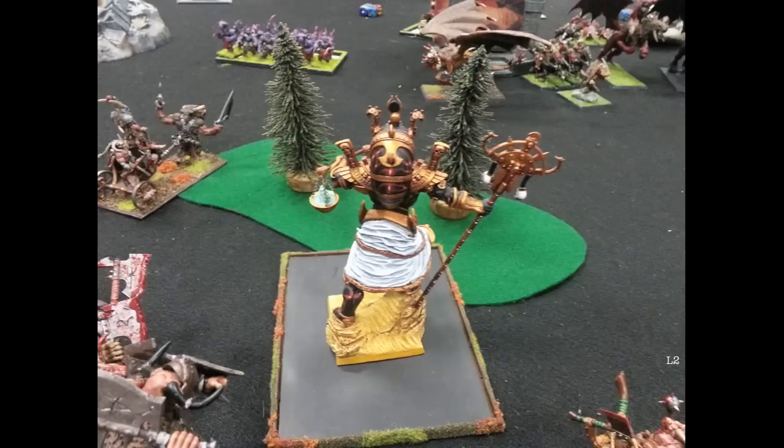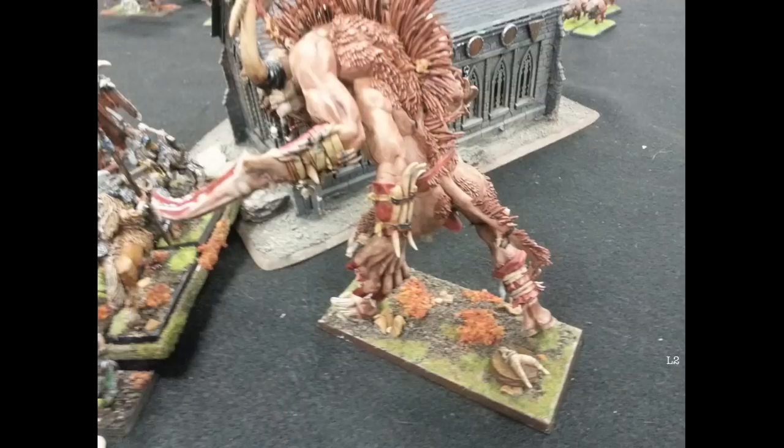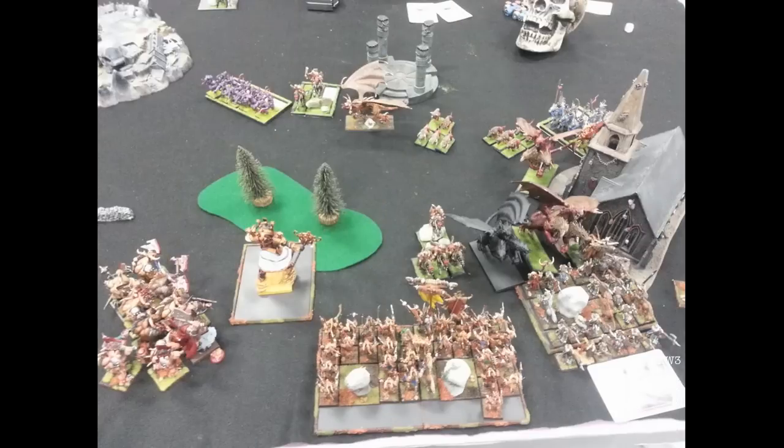The Hell Cannon shoots and misfires — all four of the chaos handlers die. And the Cygor goes to throw a rock and drops it on his own head, causing himself a wound. I spent a fortune in points to get a little bit of shooting for the Beastmen and it has done absolutely nothing.